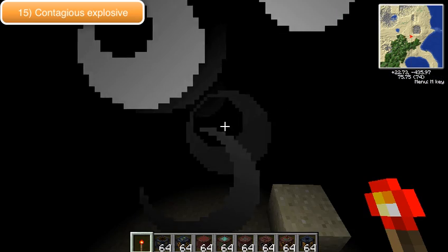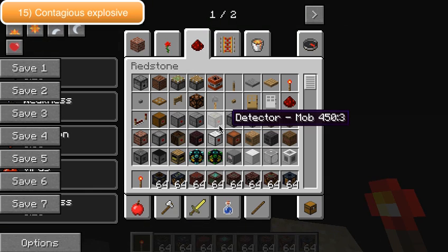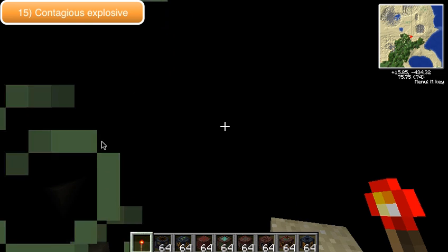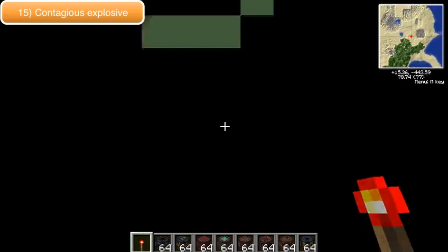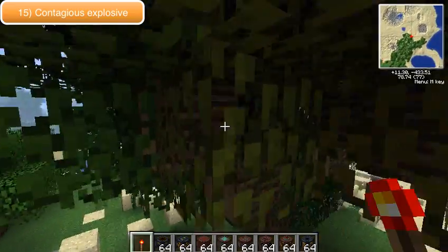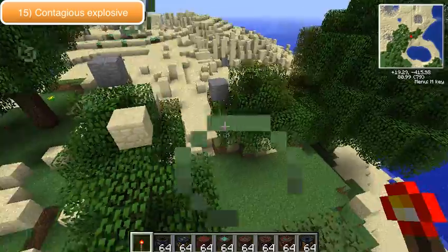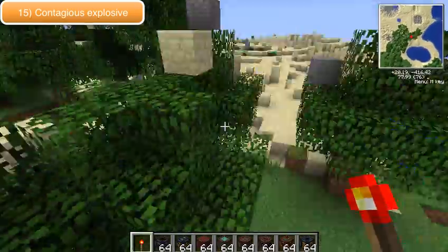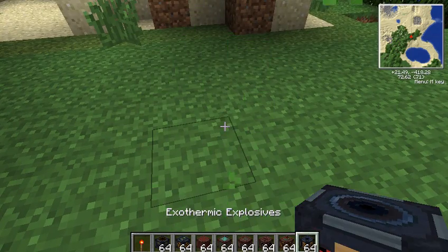This one — I've forgotten what it is, sorry about that — it would have said on the screen. But this creates virus, weakness, hunger, blindness, all that sort of stuff — it's just like the chemical one. Oh, this is the contagious explosive — that's what it is.